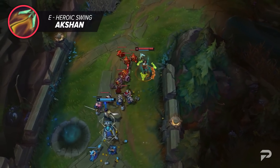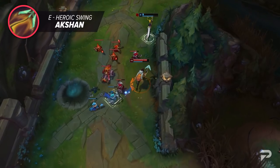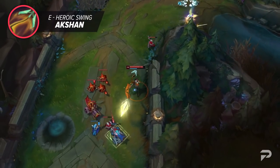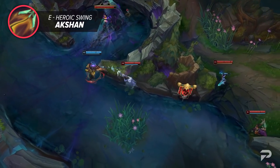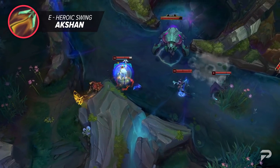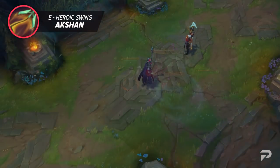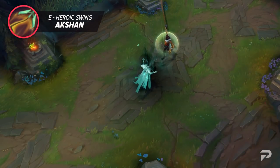Heroic Swing on the other hand offers a unique mechanic of being able to, well, swing. Aatrox can attach to any surface and cover a lot of ground. This ability is hard to get the hang of at first, but with some practice you'll be able to cut through corners and zoom past enemies. Plus, Aatrox does quite a bit of DPS while swinging. It'd be really interesting to see Riot add more mechanics like this, since the closest thing we have to his E at the moment is Camille's hookshot.